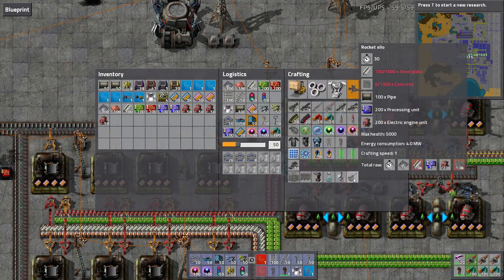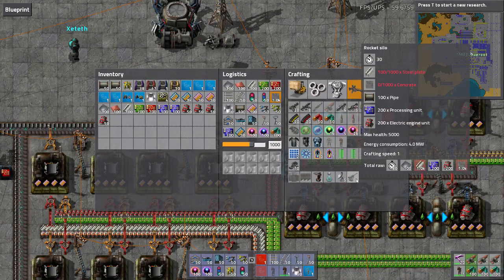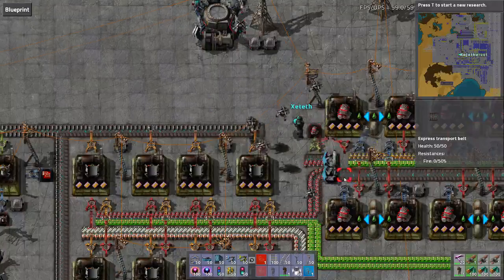We need to go and build 20 to 30 outposts or something to actually feed the thing. There's going to be an epic live stream at some stage. What I'm doing right now, ladies and gentlemen - you may have noticed that I am just building my first rocket silo.